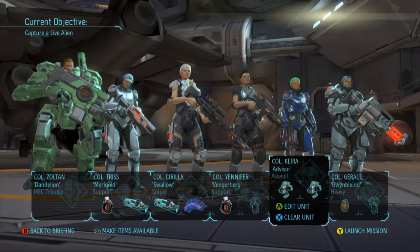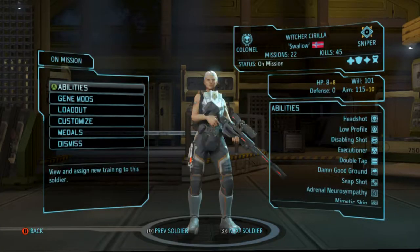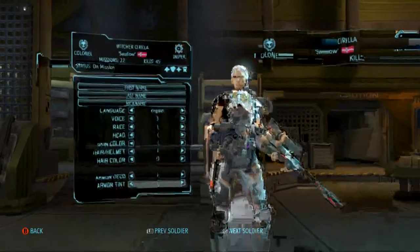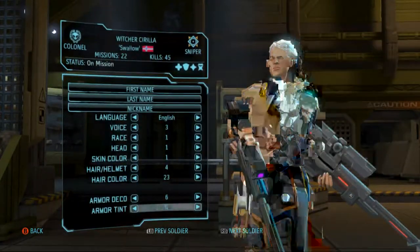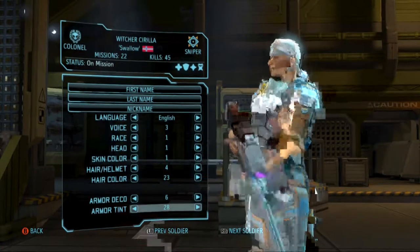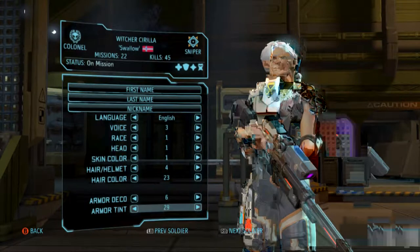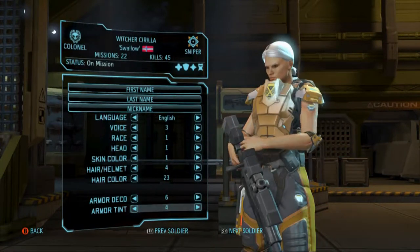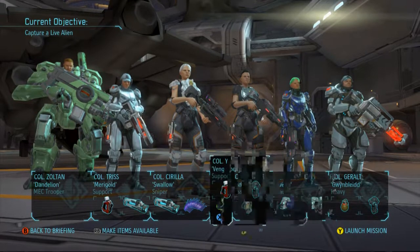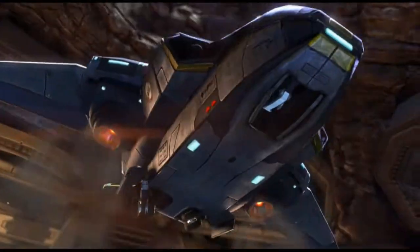I'm thinking about changing the color of Siri's armor because now it looks kind of stupid — it's not all white anymore. Actually that looks pretty decent. We'll stick with that. I need to get archangel armor going soon, but I think that comes way later.